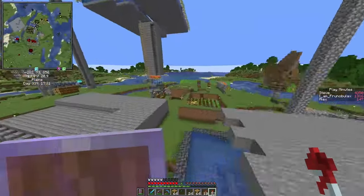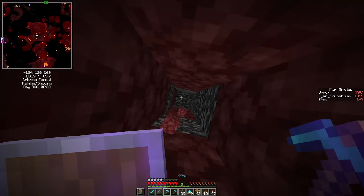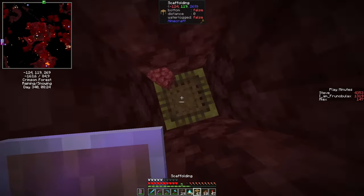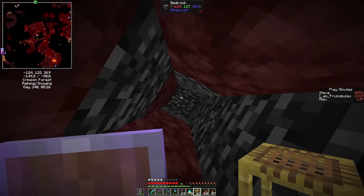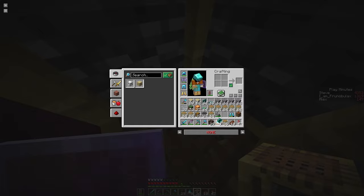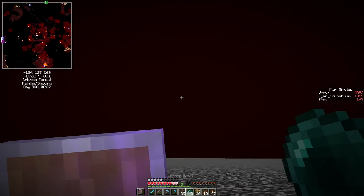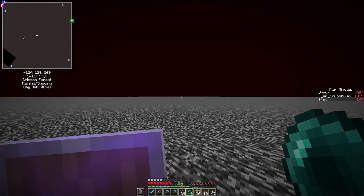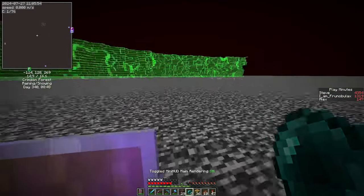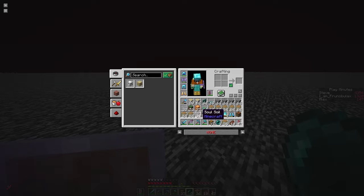Let's grab a few enderpearls and try to find a roof block. We are lucky — this one is at y=127, so just press space, enderpearl up, and we are on the roof. Let's have a look at the biome borders — we are in the middle of a crimson forest, so this farm shouldn't take more than 10 minutes.